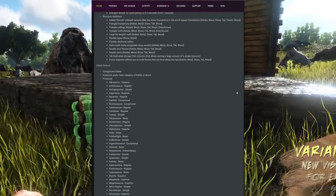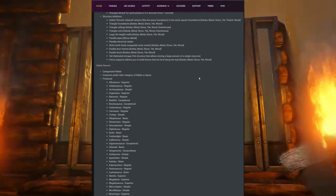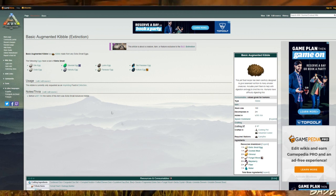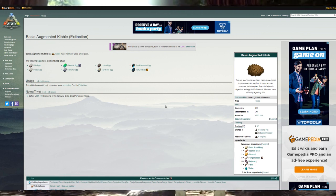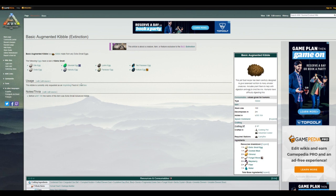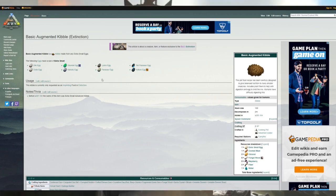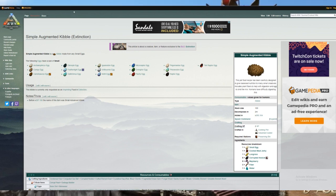They did a whole kibble rework and now there are just six different kibbles. The basic augmented kibble is used for taming extra small creatures and is made from extra small creature eggs — like the dilo egg, the dodo egg, the Kairuku egg. With it you can tame dodics, anklos, and other things those eggs previously covered. The simple augmented kibble is for small eggs such as pteranodon, raptor, pachy, oviraptor, and gallimimus eggs.